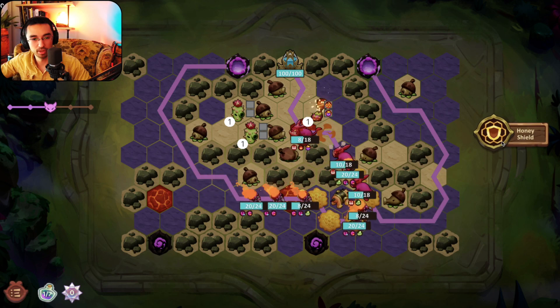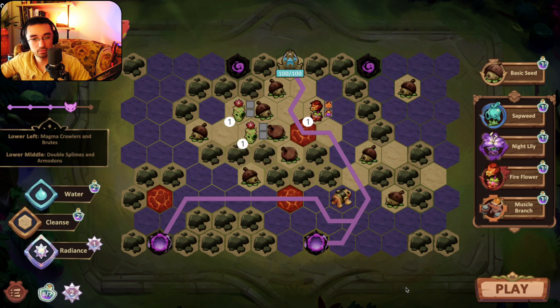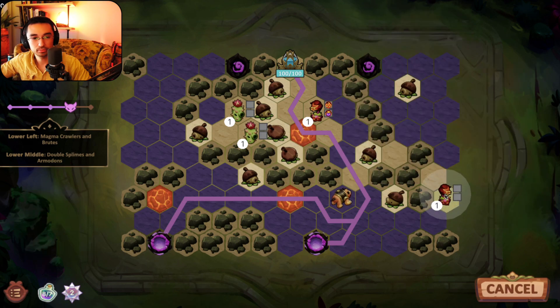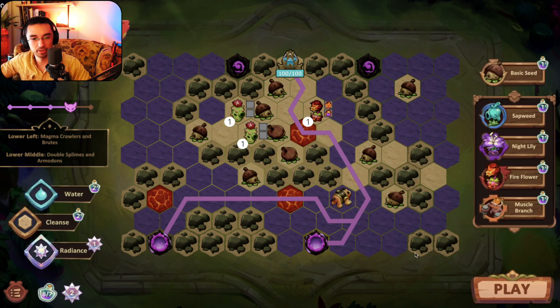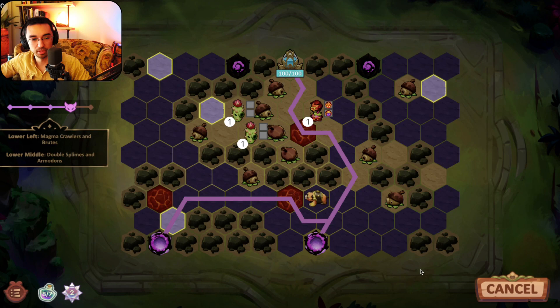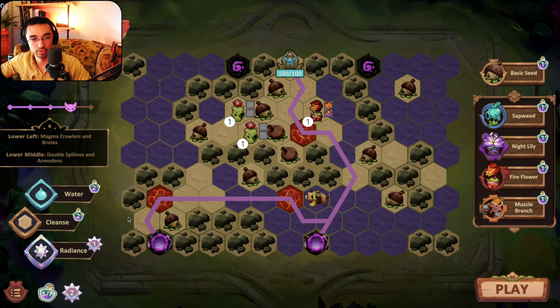This is looking really good — those magma crawlers might give me a little grief but I think it'll be okay. The fire flower is showing up. Nice of you to show up there buddy. There's not really a lot of wraparound spots left. This one might be pretty cool — I can force them to go through, and as we've seen that does 10 damage. Those are magma crawlers coming out of there but still, I want a bit more wraparound.